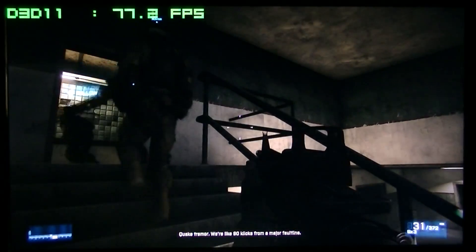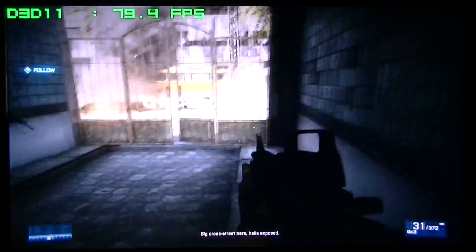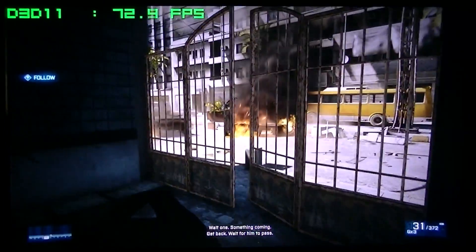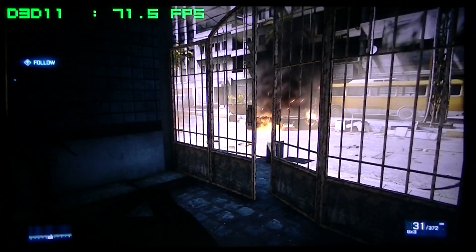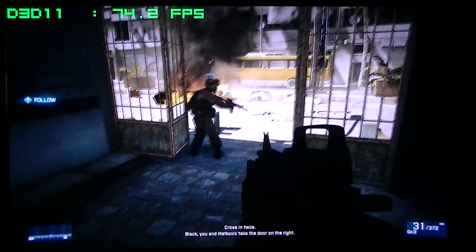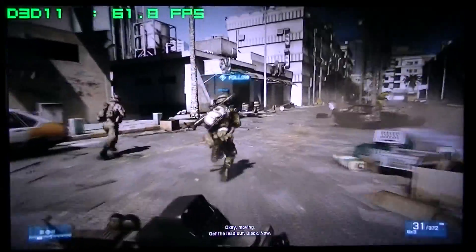Wait — tremor. We're like 90 clicks from a major fault line. Big cross-street here. Something coming — back, right from the pass. Let's move. Cross the tubes. Black, you and Macfish take the door on the right. Okay, moving. Get the lead out, Black. Now!